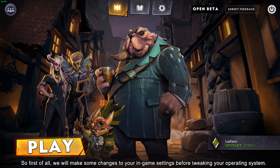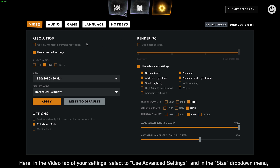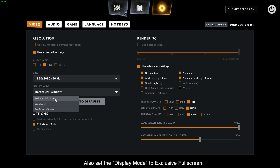First, we will make some changes to your in-game settings before tweaking your operating system. Here, in the Video tab of your settings, select to use advanced settings, and in the Size dropdown menu, you will be able to reduce your display resolution, which would make the biggest difference in improving your game's performance. Also, set the Display Mode to Exclusive Fullscreen.